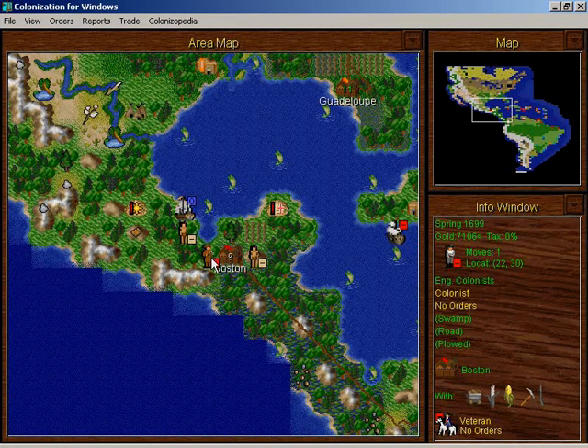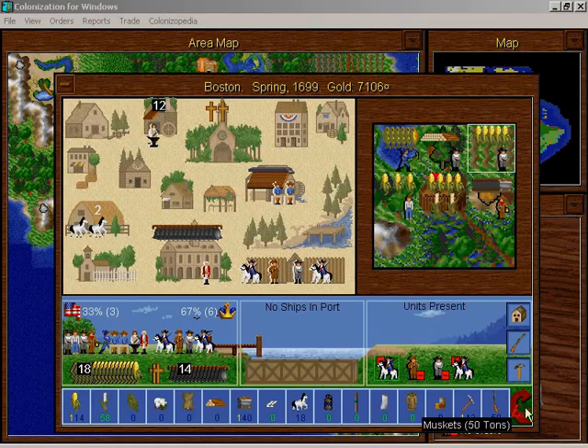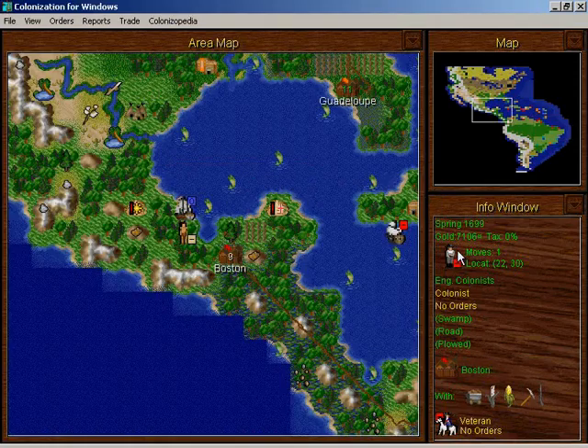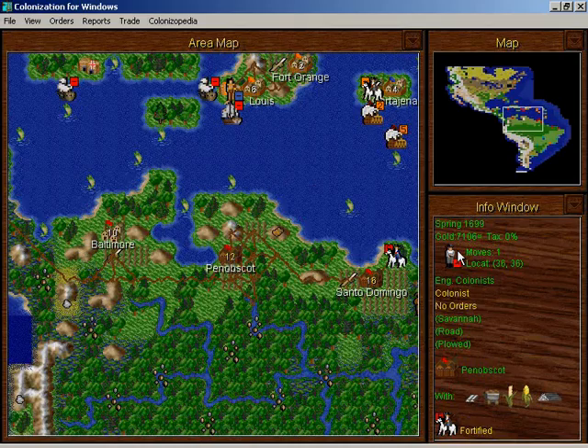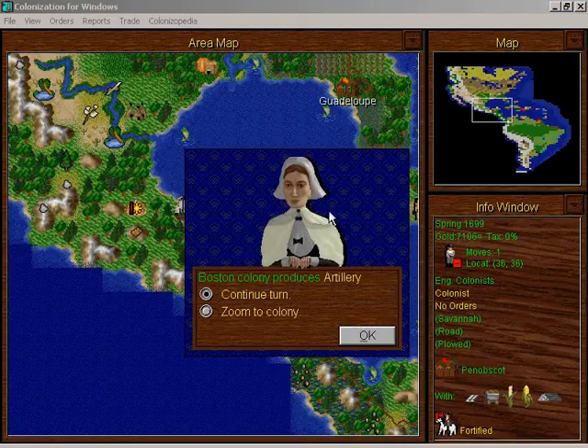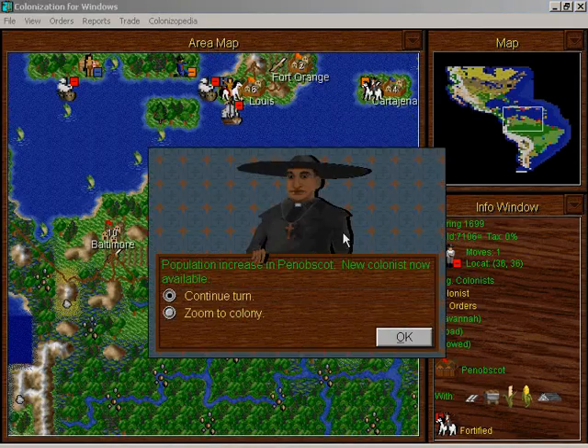I have to get this pioneer out of there. I think the Aztecs are about to get uppity — real uppity — and I can't have that. Honestly, they're always attacking us. Boston produced artillery — good, I'll get that.